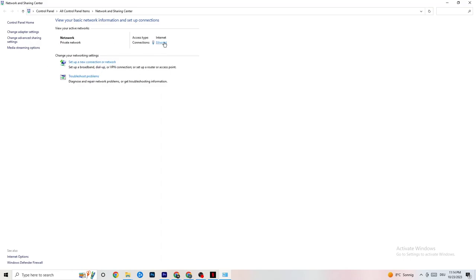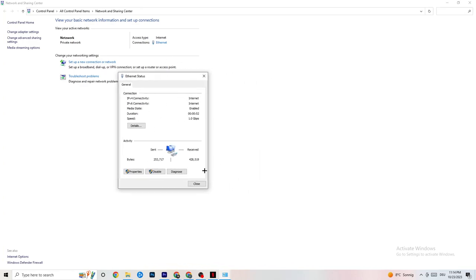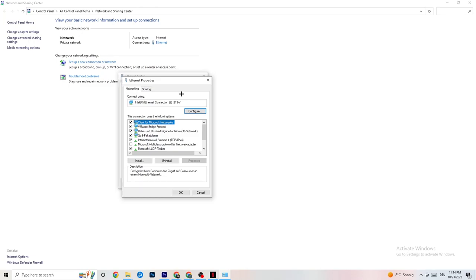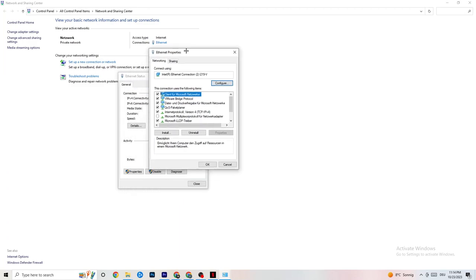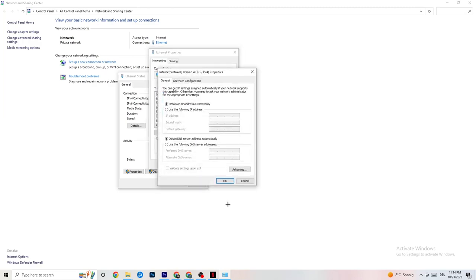Next, click onto Ethernet — there's a lot of data here you can use. Click onto Properties, which you can only access if you have administrator rights, so make sure you're running it in administrator mode. Scroll down to where you can see Internet Protocol Version 4 and double-click it.